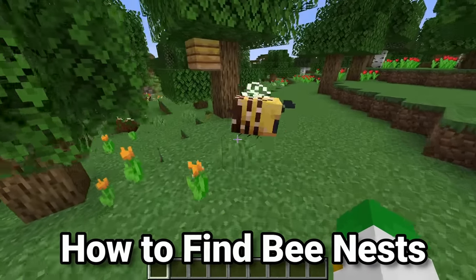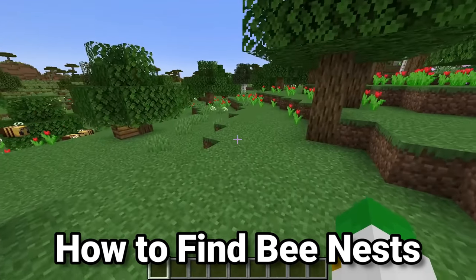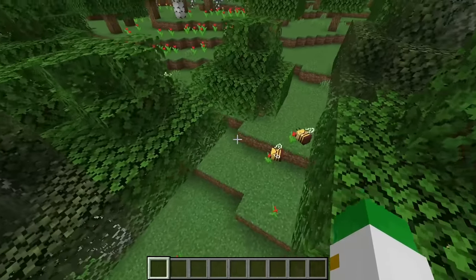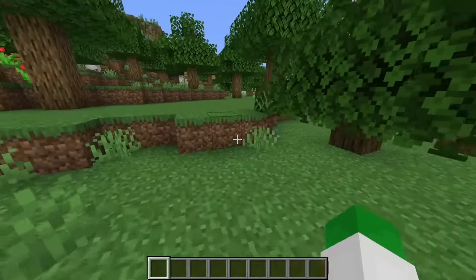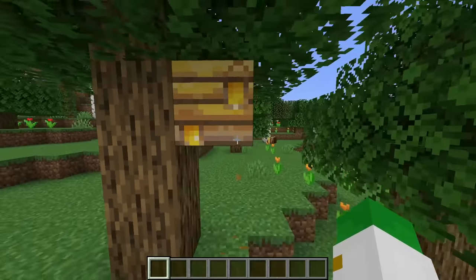Bees can be found in almost every single biome that has oak and birch trees. So they do not spawn in the dark oak forest, but they would spawn in the flower forest, the sunflower plains, the plains, the meadow, the birch forest, and other biomes like that. They spawn in these beehives on the side of trees, although they are somewhat rare. Of course I put a few more beehives around here, but you do actually find them somewhat commonly in these areas.